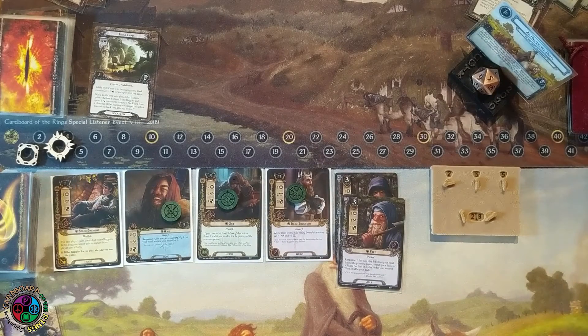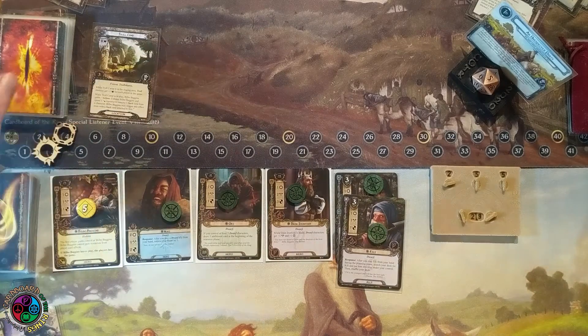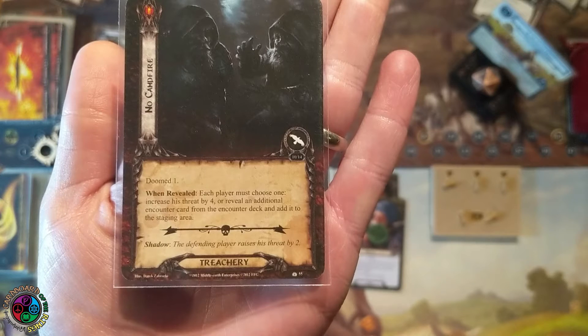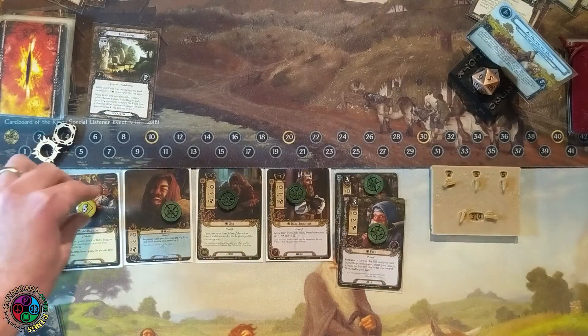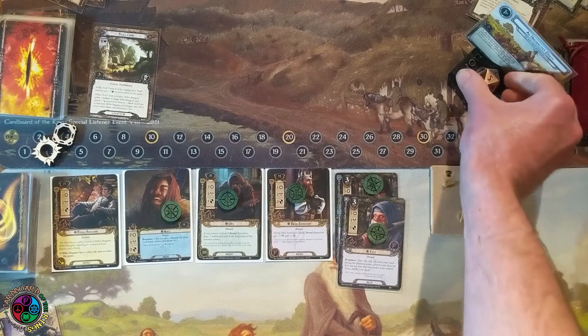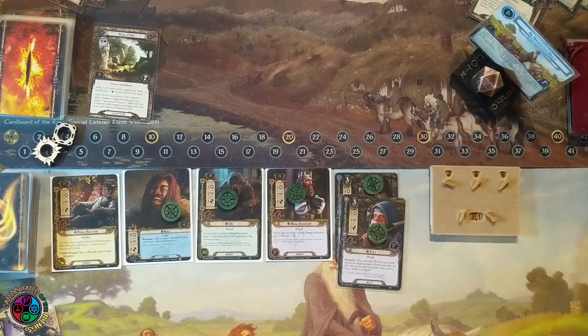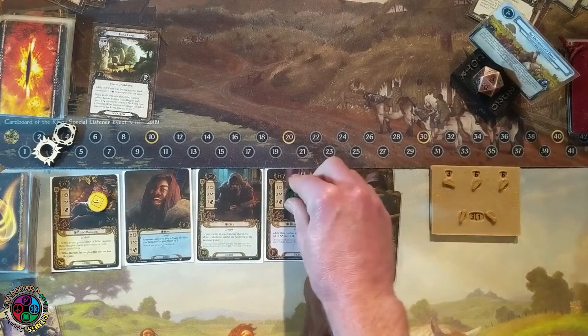I had forgotten to give Bilbo his resource, so he has five now. Committing to the quest — I make a small mistake here; they're each only one willpower. I'm used to Dain being ready, so I would have sent Bilbo as well to at least cover the threat in staging. This is doomed one, and I either have to raise my threat by four or reveal another encounter card. I'll just raise my threat by that doomed one and reveal another encounter card — it's discard all my Baggins resources. I should have sent at least three willpower to cover the three-threat location in staging, so I shouldn't have made that extra progress on the quest. But it was a mistake — I wanted to point it out.